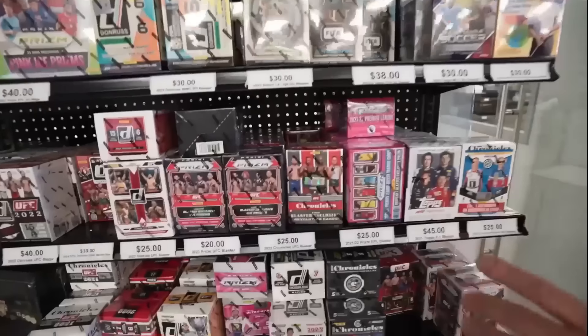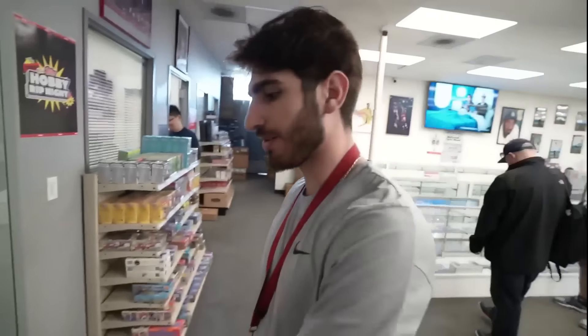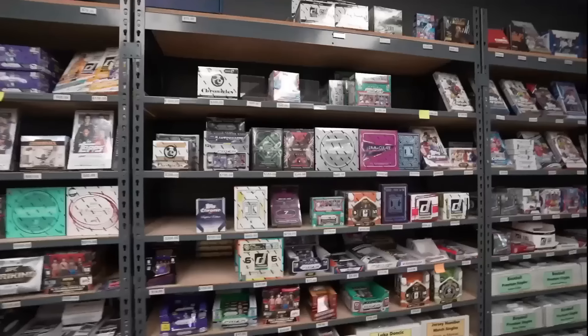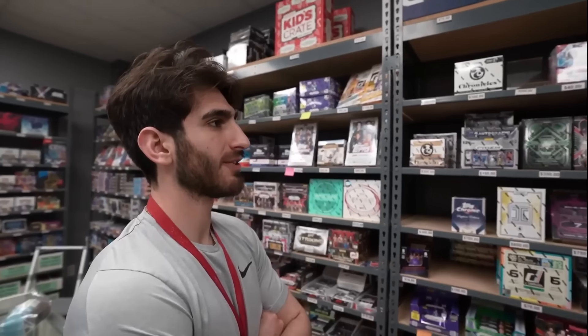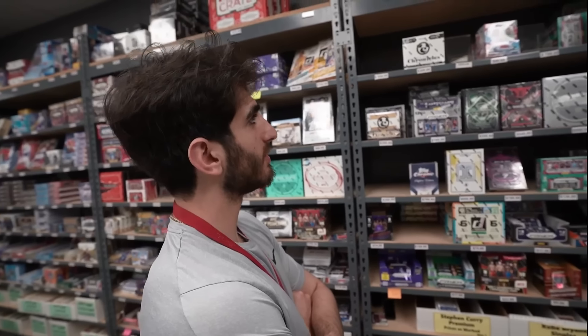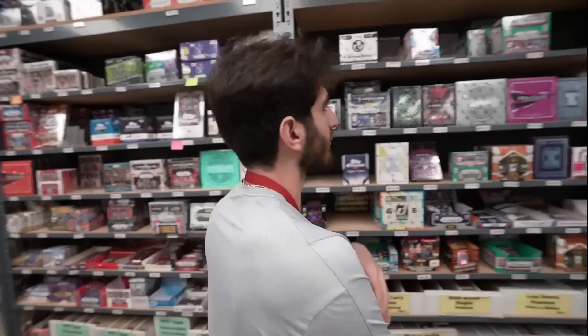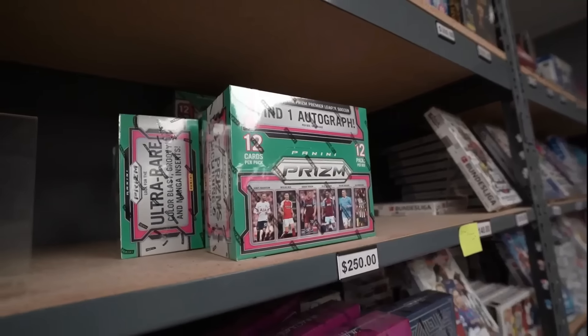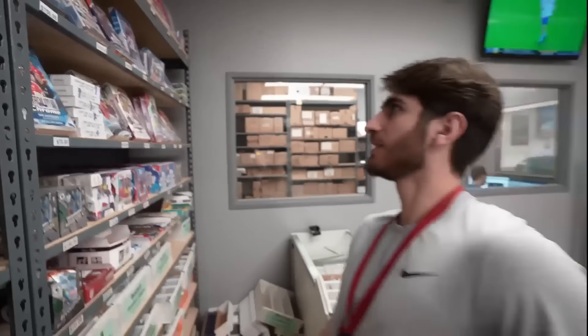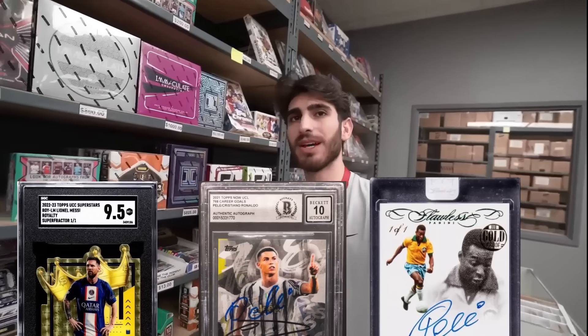This is going to be soccer, UFC, racing, some Star Wars non-sports stuff that people love, older wax, some sets. We do soccer over here — I think our soccer wall is really nice. A lot of stuff is like European exclusive, which is really hard to get. The newest stuff for soccer is probably the Prisms — we have the Hobbies, the Breakaways, the Chronicles, Prism. We have great soccer products. Does soccer sell well here? Soccer sells very well — I think after the World Cup it just took off, and with the next World Cup coming here, soccer will be booming.